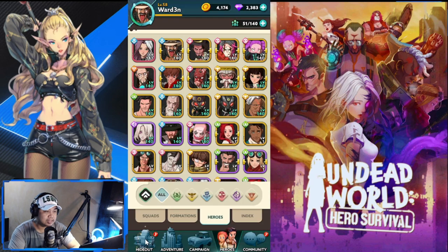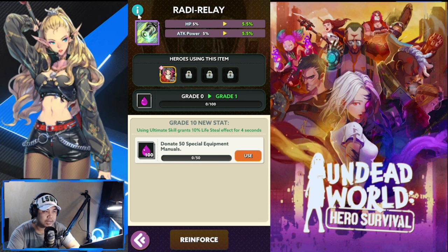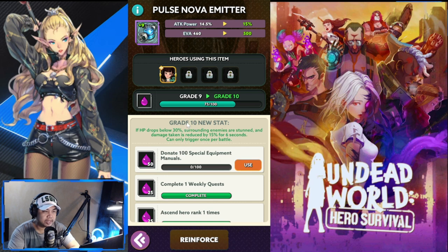Let's take a look at where the workshop is found. Your special equipment is unlocked via campaign stages — I'm not fully familiar with all the stages, but the last one is Raddy Relay, which is unlocked at stage 10-20. Once you've unlocked these special equipment pieces, they can be leveled up by grade. At grade 10, you can unlock a new ability.